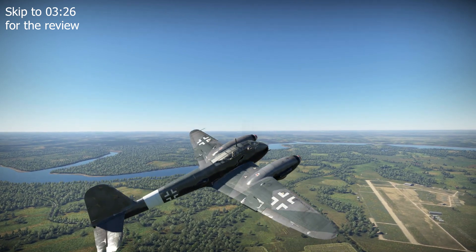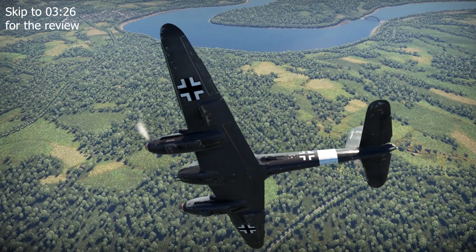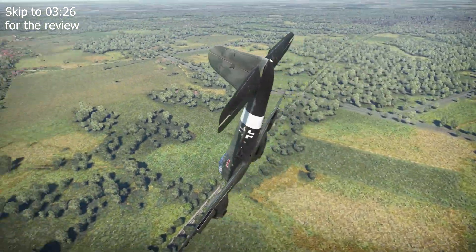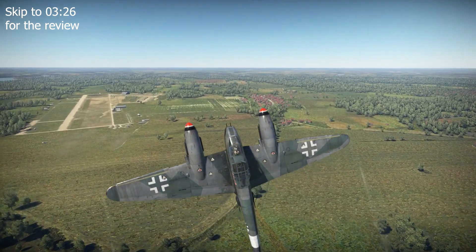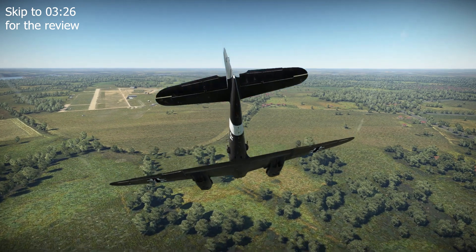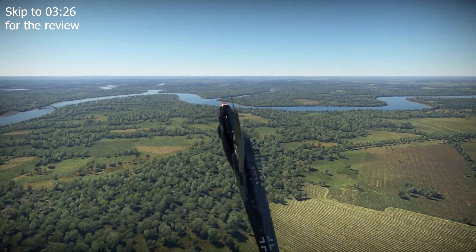The Zerstörer conversion was designated the ME410A1U2. It saw the fitting of a Waffenbehälter 151 — or Weapon Container 151 — into the plane's weapons bay. This drum-shaped container was equipped with two 20mm MG151 cannon at 250 rounds per gun, supplementing the existing nose armament of two 7.92mm MG17 machine guns at 1000 rounds per gun and two 20mm MG151 cannon at 350 rounds per gun.